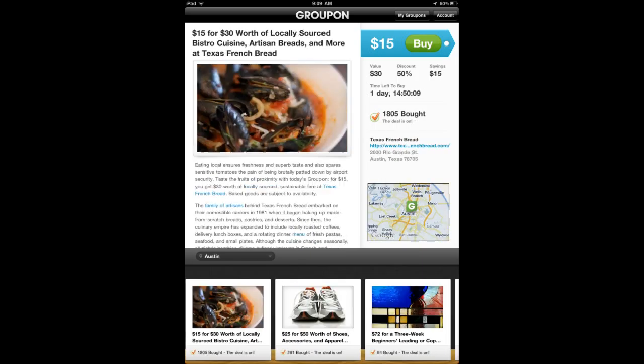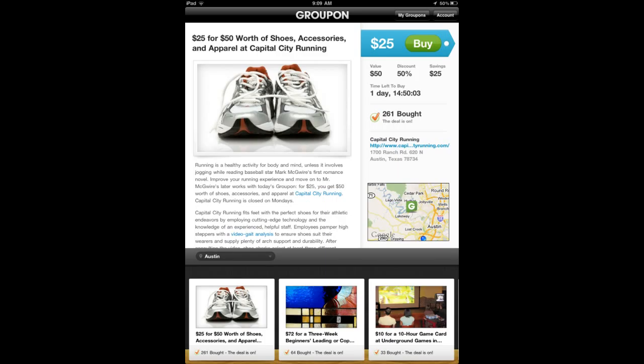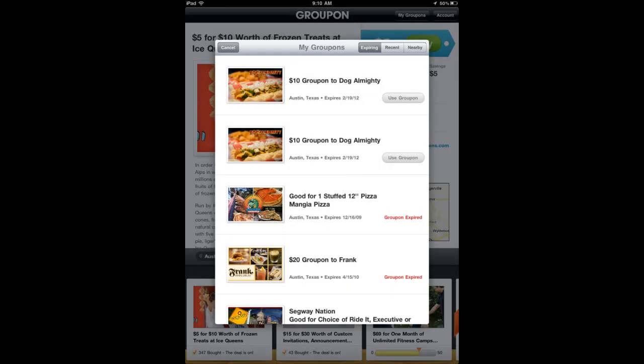A business will say, 'We'll give you $20 worth of food for $10 as long as 200 people end up buying this.' So you can buy this for $10, but it won't actually charge you until it reaches that point. And then you'll get this coupon that you're able to print out and take to that location, and it'll be worth that $20.